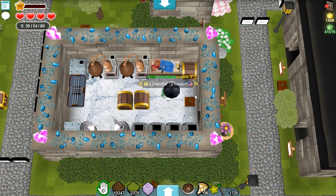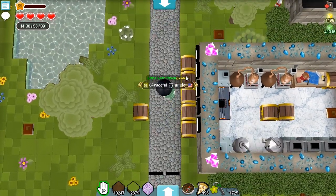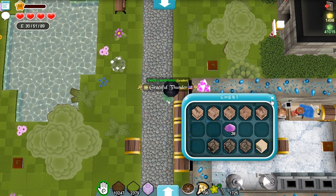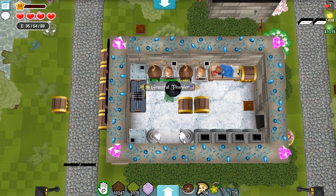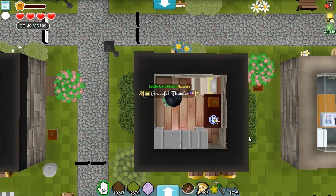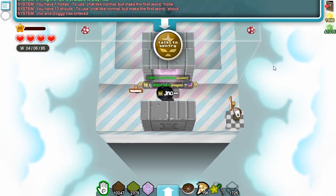Since I did a kind of giveaway with the heal wands — by the way, that went away really fast and I couldn't afford to put any more — I think in this video I'm going to throw some crushed artifacts on the prize machine as well, so you have a chance of getting a free crushed artifact.